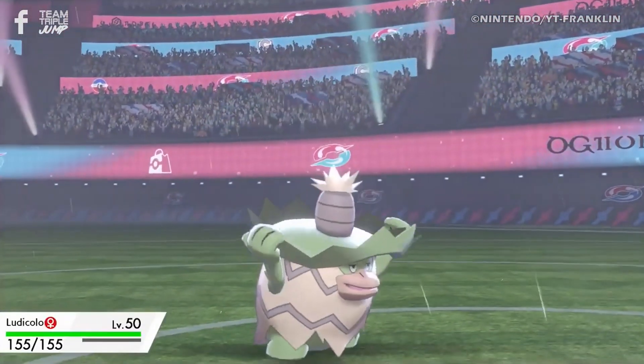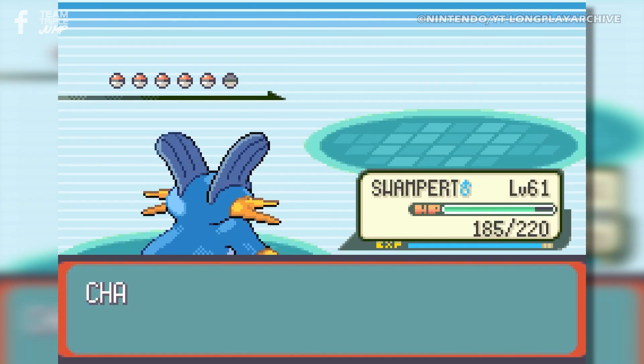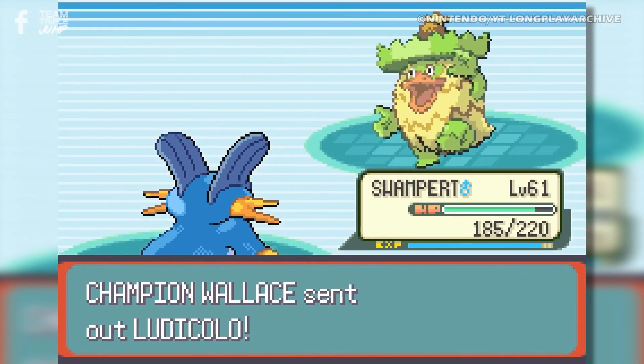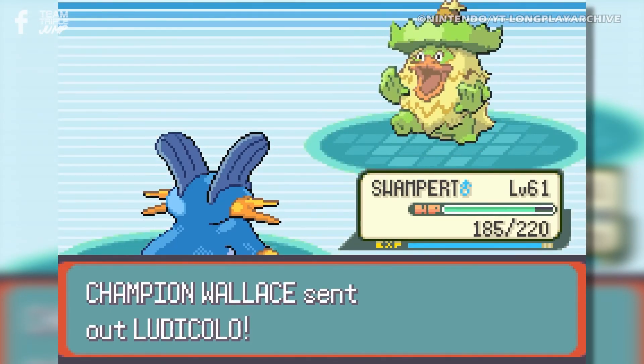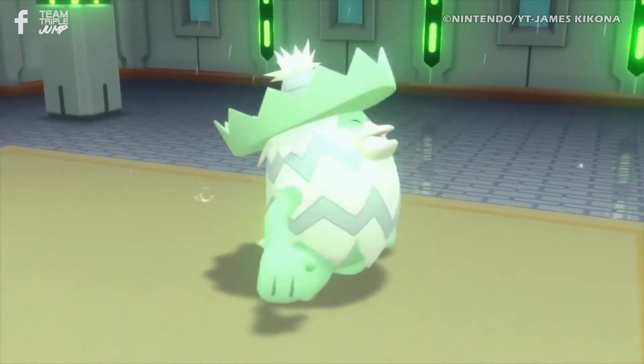You could make the argument that not all Pokémon need to look scary or intimidating, but considering that Ludicolo is a third-stage evolution, the designers had to have better ideas than this weird duck-pineapple thing. Also, is that a sombrero? And if so, is that okay? It probably isn't okay, is it?